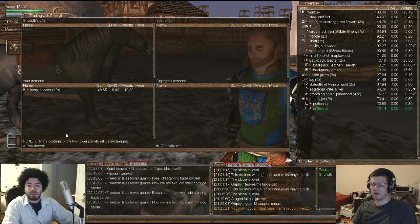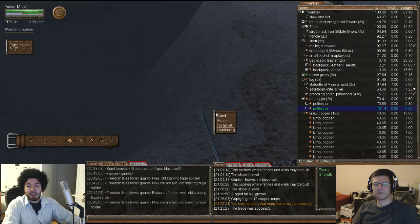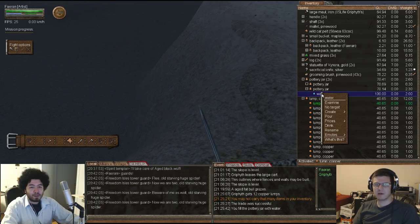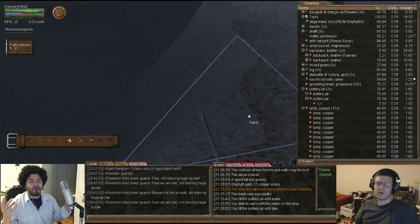Do you have a barrel or a pottery jar? Pottery jar is good enough. So fill the pottery jar with water. Okay, activate either the lump or the water and right-click. You'll see 'create green dye' at 84 percent success - and my Natural Substances is only 20. There it goes - it created one kilogram of dye.